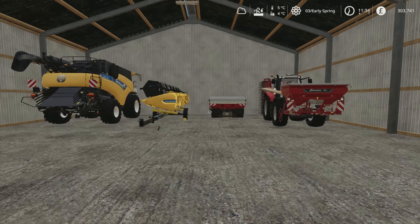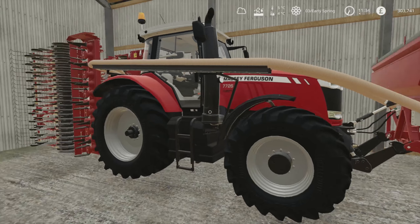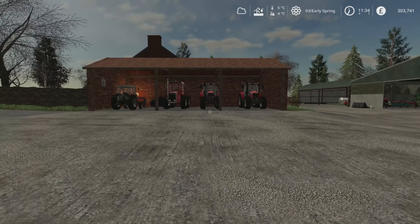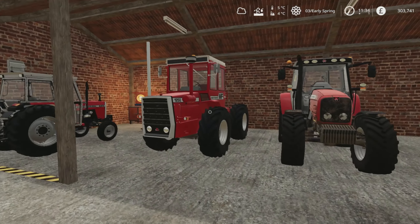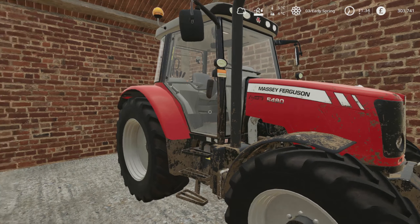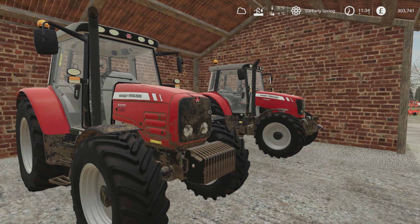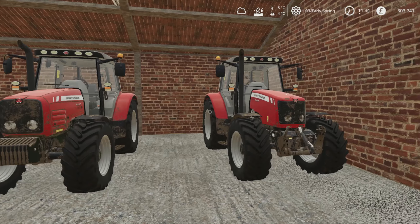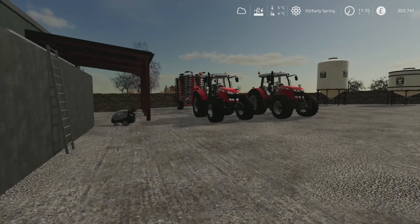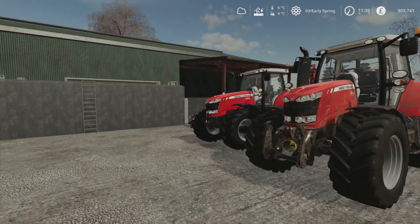We've got our New Holland Combine — this is the 790 with a seven-metre header. We've got the biggest tractor, the 7726, to pull our three-metre or six-metre combination Coverland drill. Over here in the Massey shed we've got a two-wheel drive 265, this beautiful 1250 turbo with a straight pipe on it — incredible. We've also got a 5470 and a 5480. AMG is currently working on the 64 series and eventually I'd love to get the 6400 series. Then we've got a 7618 and a 6614 for the bigger rigs.